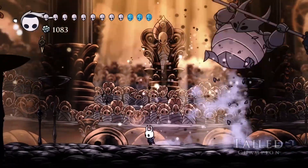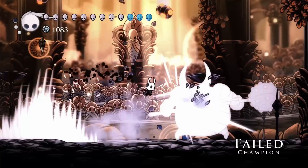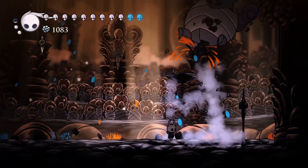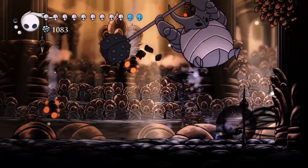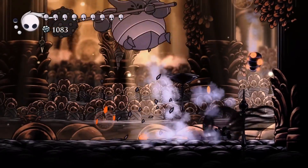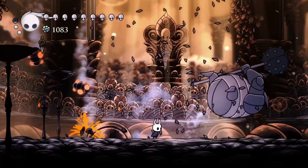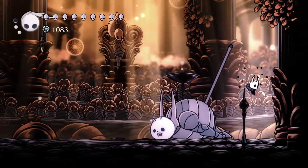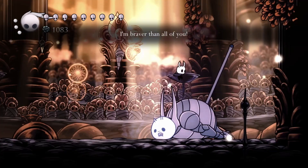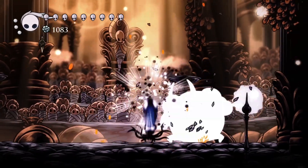Hit him with an Abyss Shriek if possible. This guy is a pain until you can basically get him to the ground once, and then it's just not much of an issue anymore. Look at him taking all my lifeblood away — all that I worked so hard for.